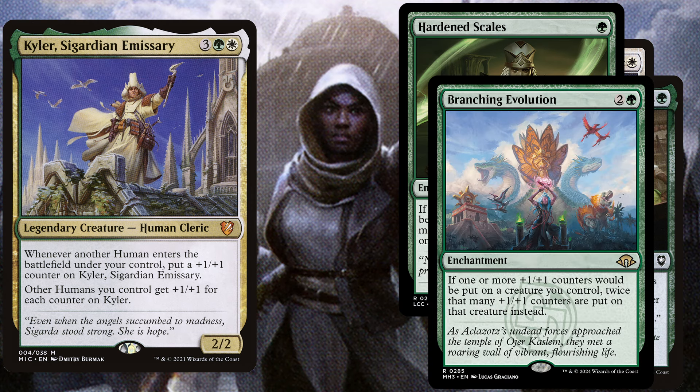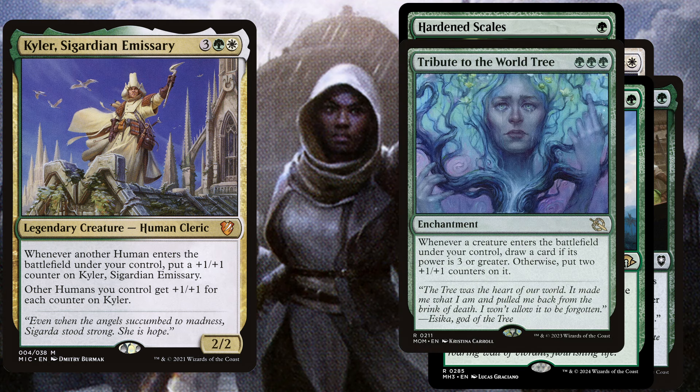We play Branching Evolution, a 3 mana enchantment — if one or more +1/+1 counters would be put on a creature you control, twice that many +1/+1 counters are put on it instead. Another really powerful enchantment is Tribute to the World Tree, a 3 mana enchantment — whenever a creature enters the battlefield under your control, draw a card if its power is 3 or greater; otherwise, put 2 +1/+1 counters on it.